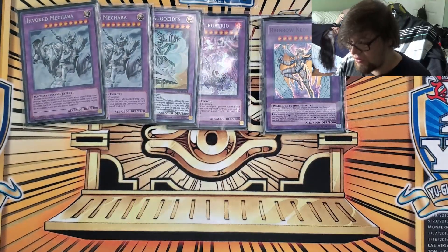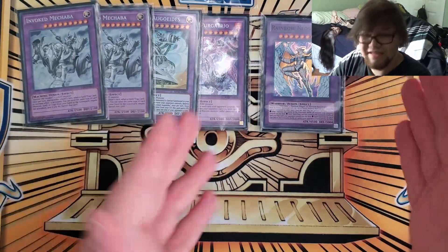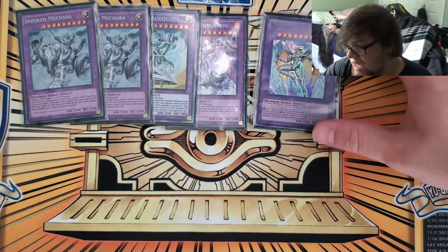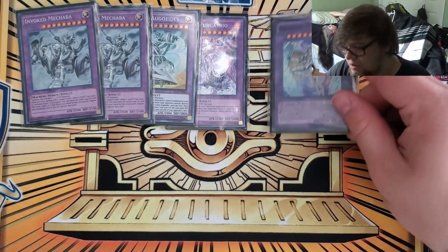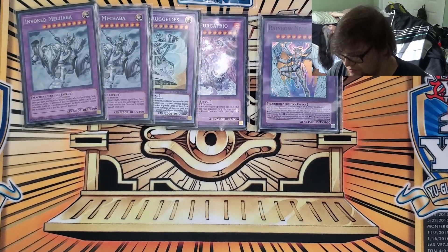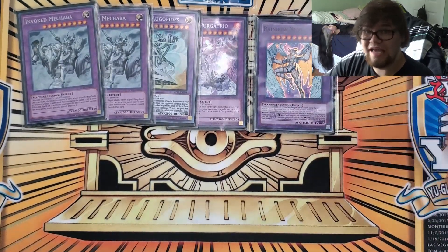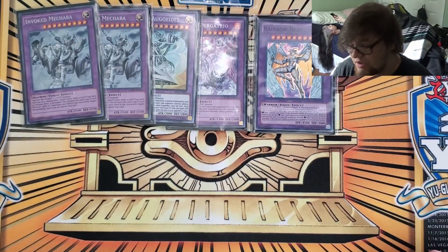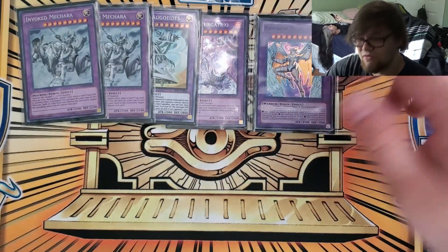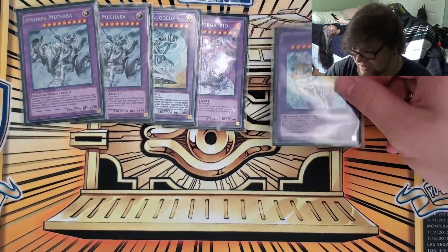Rainbow Neos was an MVP today. He has the ability to shuffle all the opponent's monsters back in the deck, and he's a 4500 beater you can just special summon for free. He's kind of in that realm with Liebe or Utopia Double. The base combo is Mechaba plus Vert plus Rainbow Neos — Rainbow Neos sends Vert to shuffle back, and then you Alistair buff either Mechaba or Rainbow Neos for gain. Definitely a really cool card.